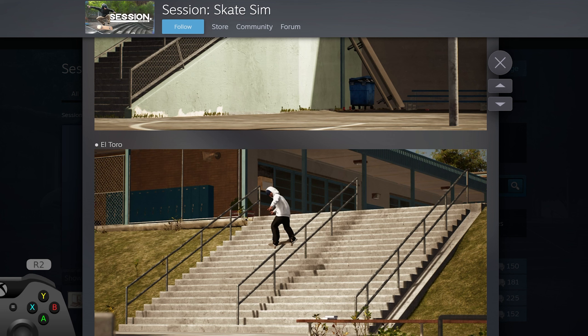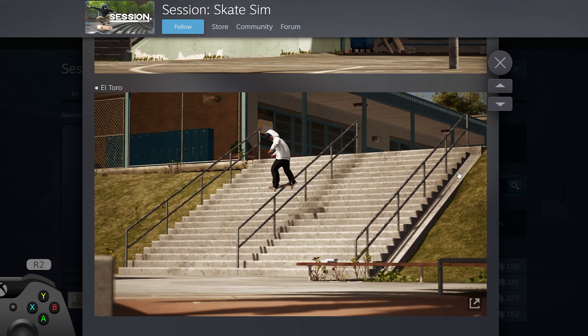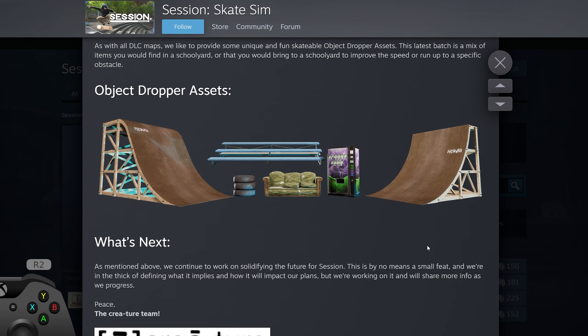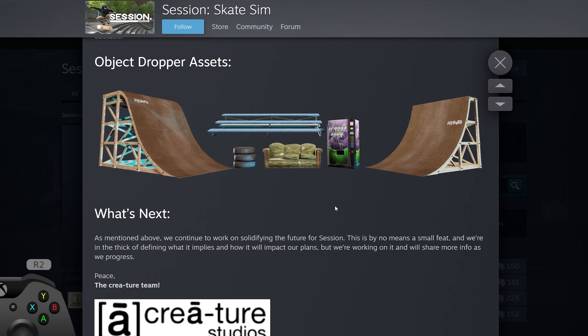I want to look into the little finer points of the map because they always make really good dense maps - that's what I'm going to focus on. It does have pretty much everything you'd want. The object dropper has a few extra things too: some ramps, a sofa, a drinks machine, benches, tires. I'm not sure who's going to be using those, but hey.